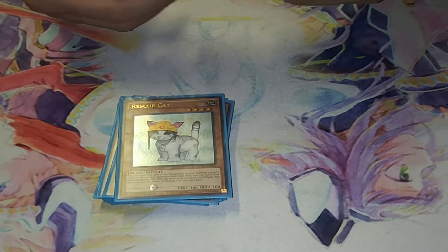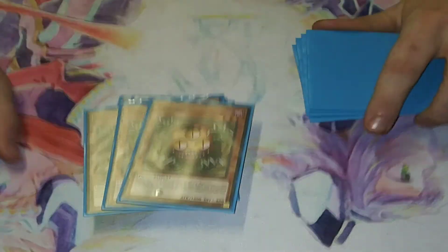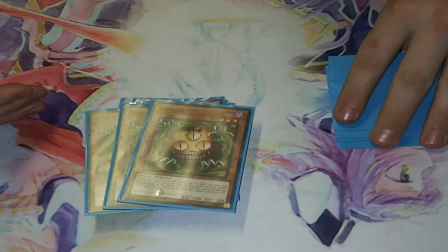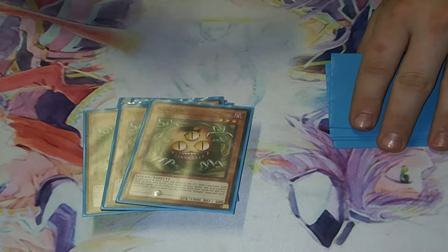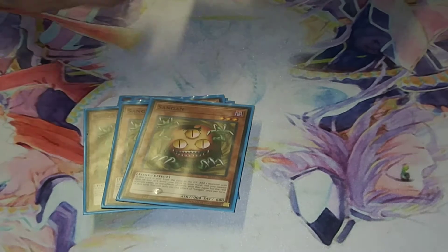I run three Sand Gan. I run this because you can summon it, go into a Link or whatever, and you can search for any of your Crusadias except for Maximus.